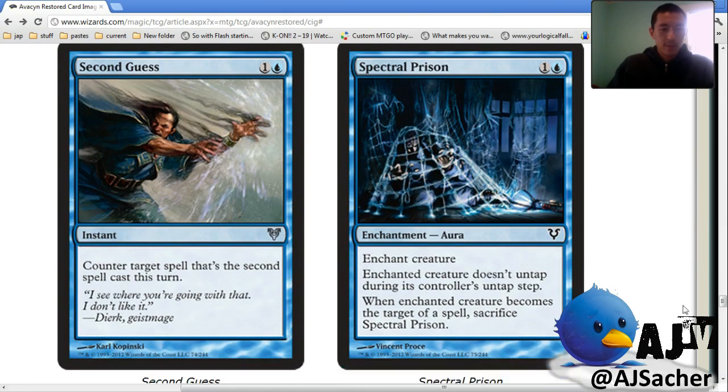Second Guess — counter target spell that is the second spell cast this turn. That's weird. Probably just horrible, but maybe in a counter-control deck you'd have one in your sideboard. That's a weird card — super flavorful I guess. This is just showing how bad counter spells have become.